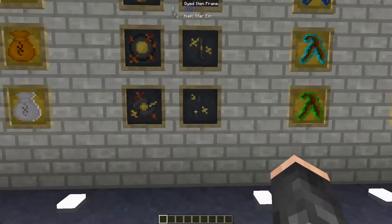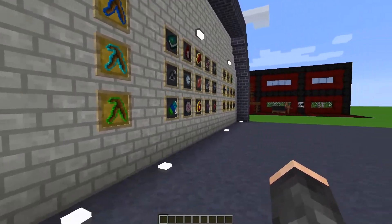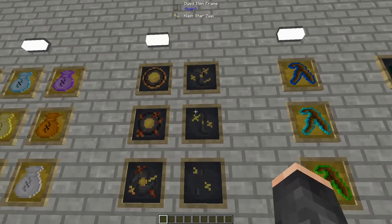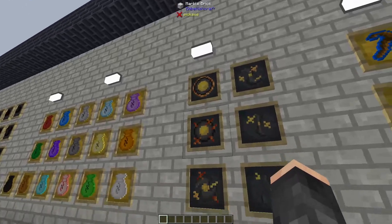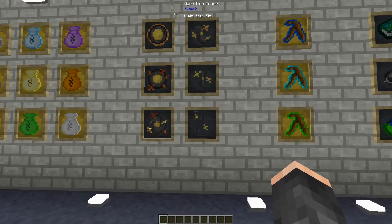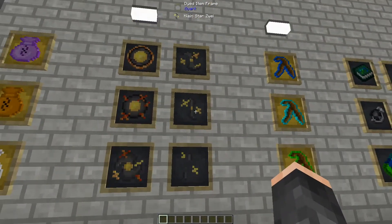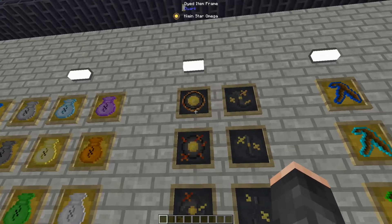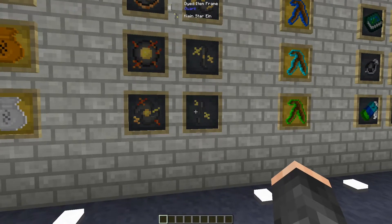Next up, this is actually one of the integral parts of the mod as it allows you to work quite well with all the tools and rings we've talked about previously - these are the Klein Stars. Each one is a step up with more storage capacity. They basically allow you to store EMC so you can use them with any of these tools and rings. The Klein Star Ein is the smallest, moving up through Zwei, Drei, Vier, Sphere, with Omega being your largest.